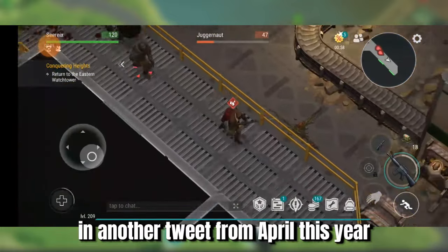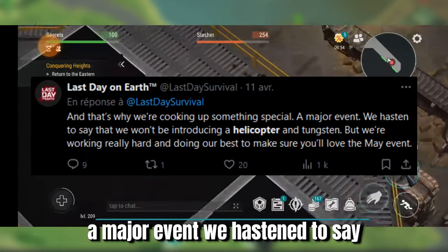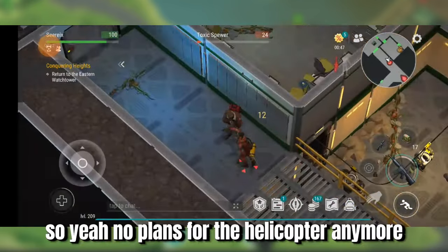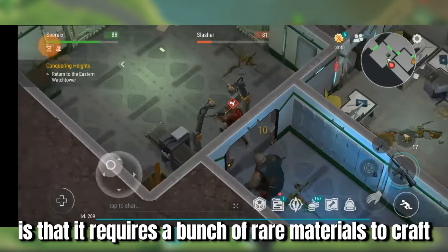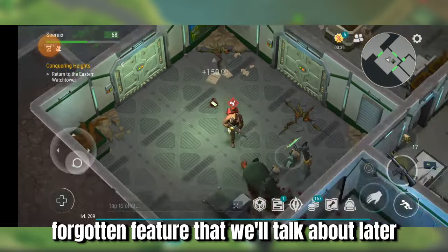In another tweet from April this year: 'And that's why we're cooking up something special, a major event. We hasten to say that we won't be introducing a helicopter in Tungsten, but we're working really hard and doing our best to make sure you'll love the May event.' So yeah, no plans for the helicopter anymore. What we know from the crafting recipe inside the game is that it requires a bunch of rare materials to craft, one of which is Tungsten — which is another forgotten feature that we'll talk about later.